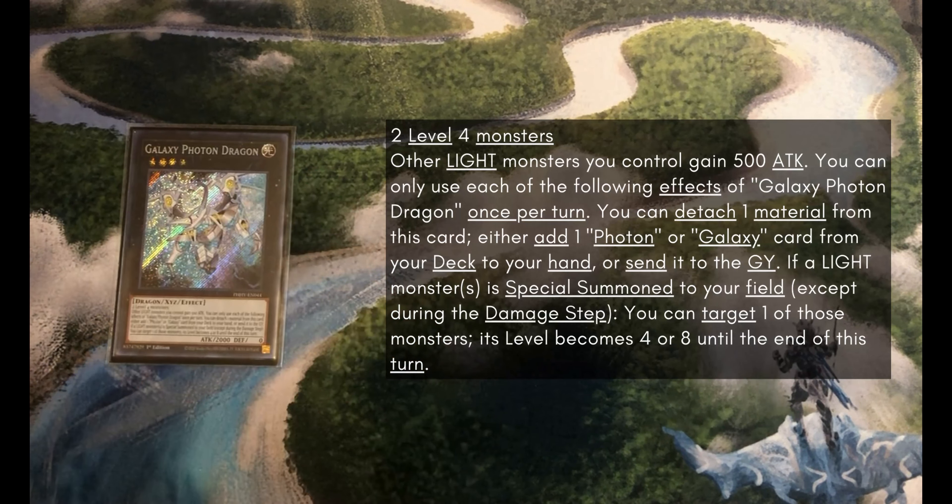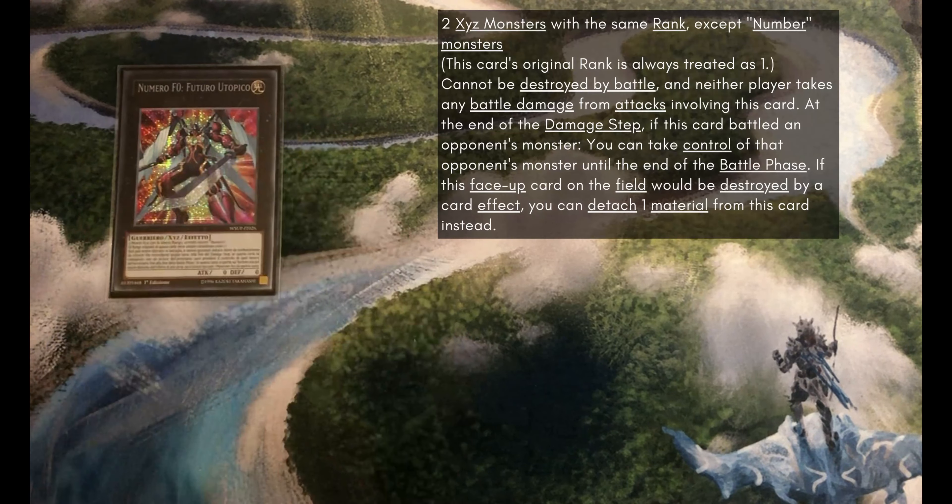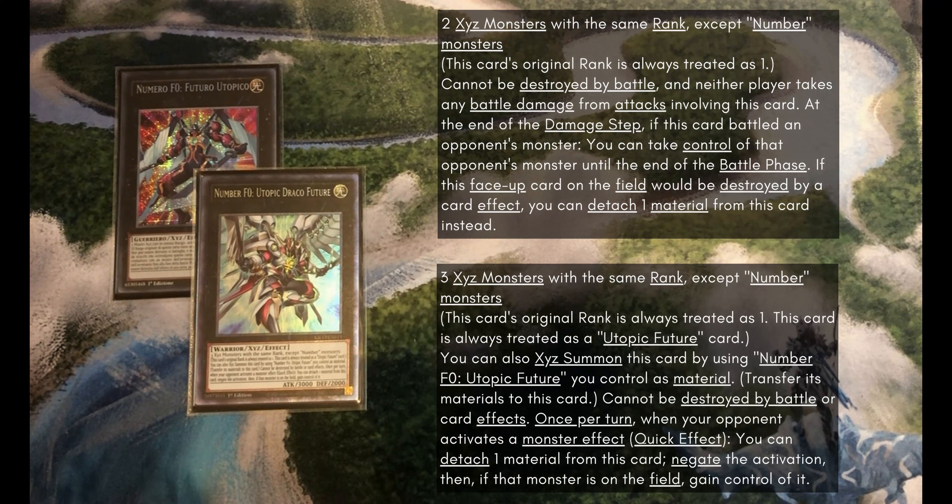We have 1 Galaxy Photon Dragon to search Photon Sanctuary in our F-Zero combo. It also has a 500 attack point boost to light monsters, so that could be relevant if you wanted to leave it on the board to put OTK damage up. And then for our main boss monster we've got the F-Zero and the big F-Zero Utopic Draco Future. This guy's just a walking floodgate and I want to summon this every single game as quickly as I can.